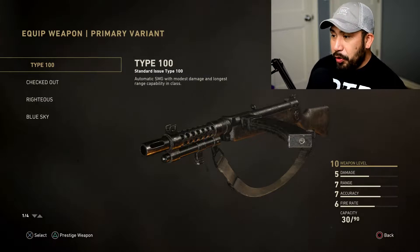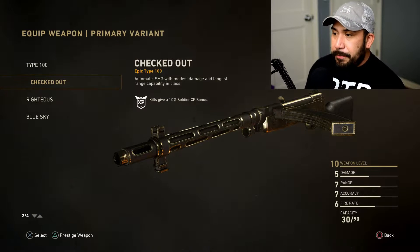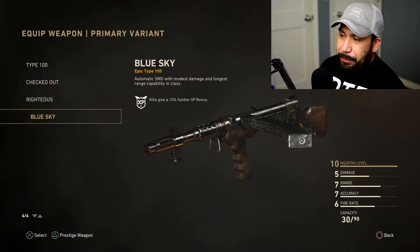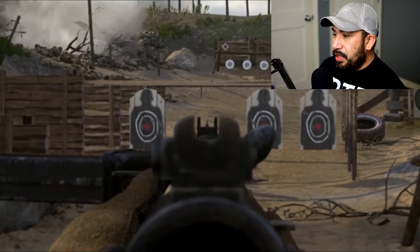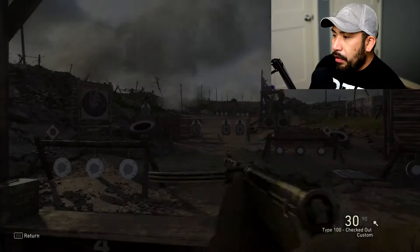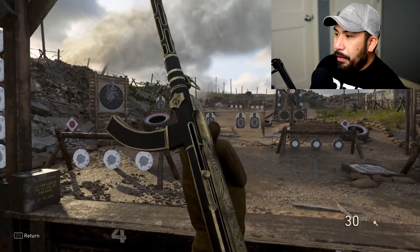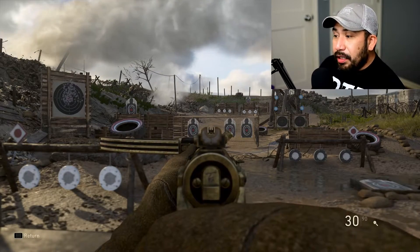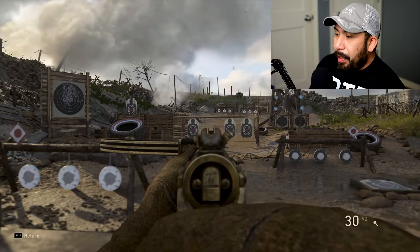I have the Type 100 standard base model, I have Checked Out which is the epic one you get from the collection, the Righteous which is another epic variant, and Blue Sky which is another epic variant. On the base Type 100 you can see the standard iron sights. If you go to Checked Out, the front sight seems a little smaller and the barrel might be a little longer, which may be the reason why it seems smaller. Personally I think it's better than the base model sights, but still not the one I go to.